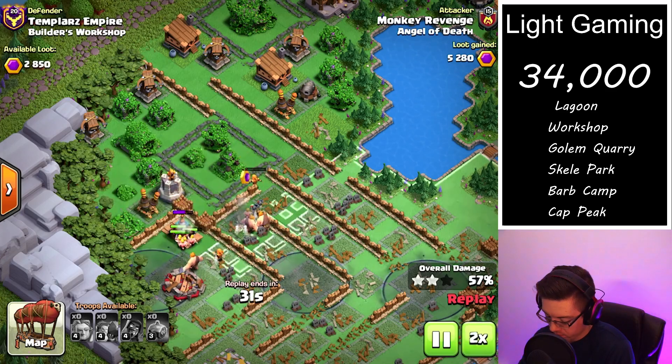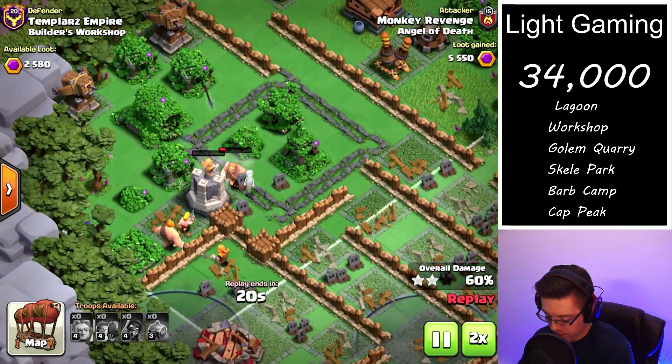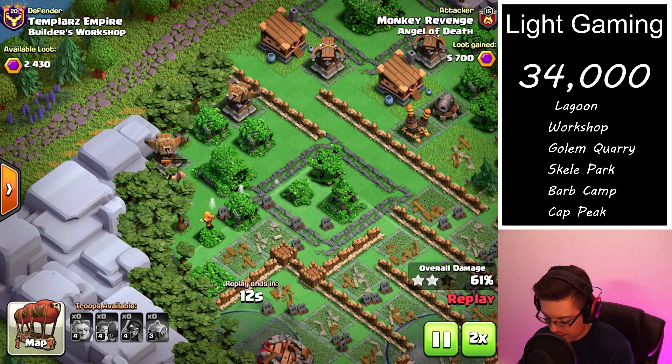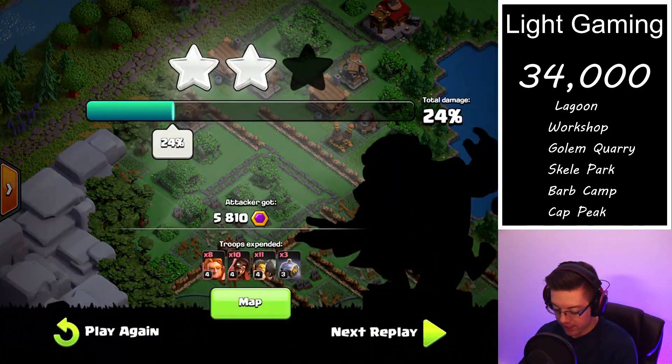We'll speed up through the rest of this because things are starting to die out. We have one wizard left and one giant and they are able to take out that spear thrower, but not quite the last one. We get 5,810 from this first attack.